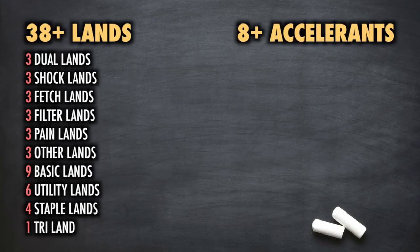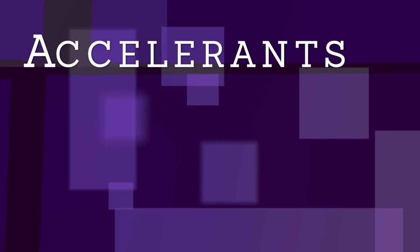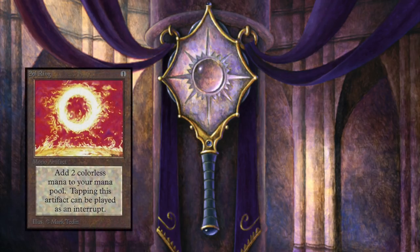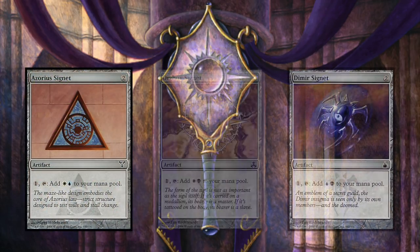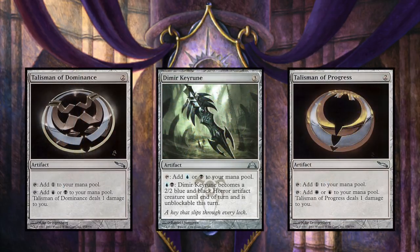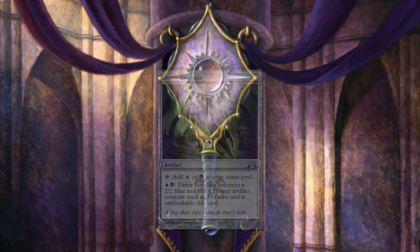This brings us to 38 lands. If your deck requires 39 or 40 or so forth, you can add from the choices listed above. As for those eight accelerants, obviously you will run one Sol Ring. Since we are in tri-colors, three Signets will be needed as well as an Obelisk of Esper. For the remaining three accelerants, I advise two Keyrunes and one Talisman, or two Talismans and one Keyrune. This section is of course highly flexible.